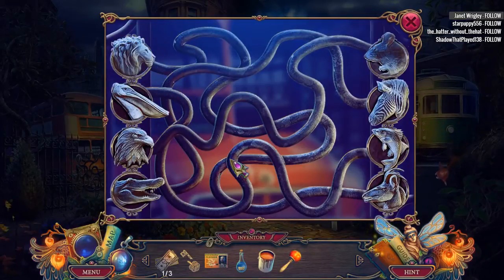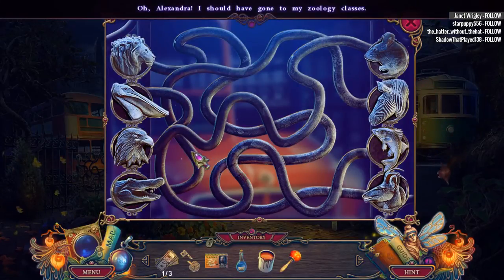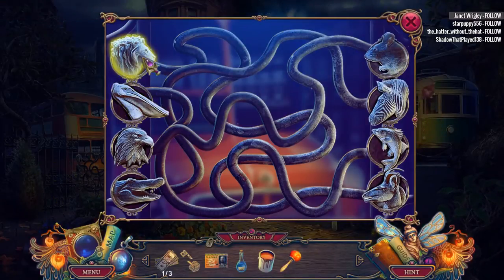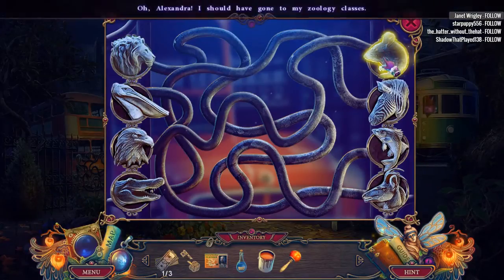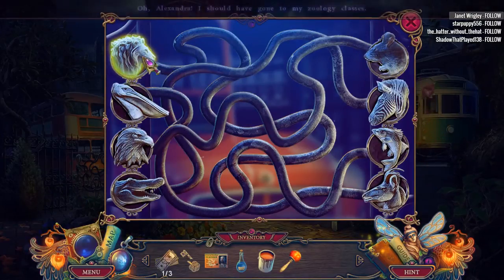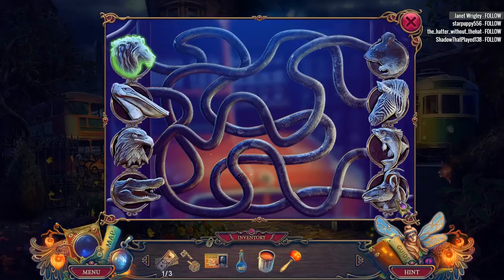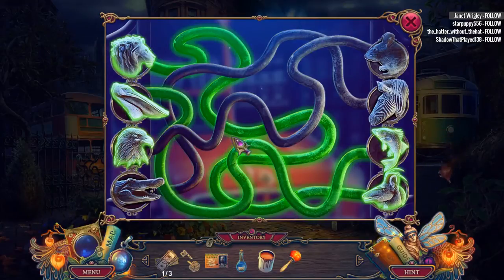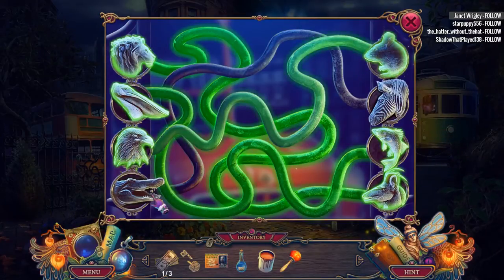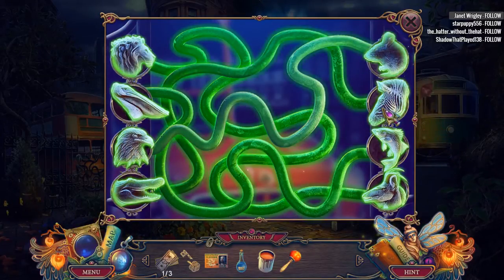All righty then — what are we doing here? Alexandra — I should have gone to my zoology classes. What the heck is going on here? Apparently we just gotta follow the path. These creatures are eating these creatures.